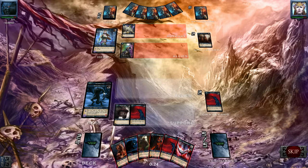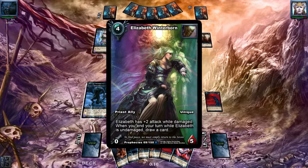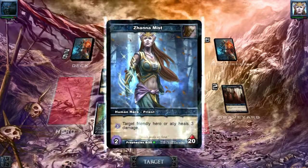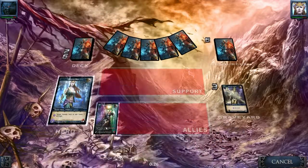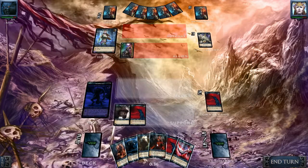I know what we're going to do. I'm going to attack him, remove durability from his weapon, and then use my ability to pump up my weapon and attack his Winterborn. He will receive a bit less damage, but if I use my ability first, this weapon would not be destroyed — and I don't want him to draw more cards.